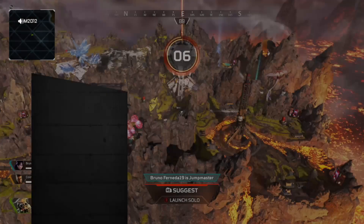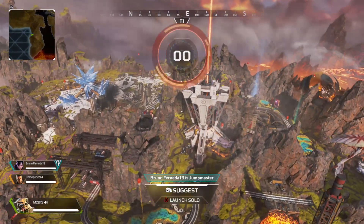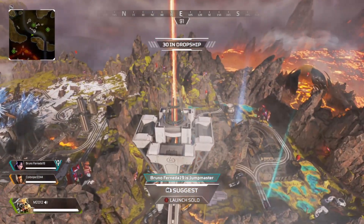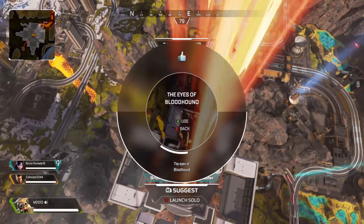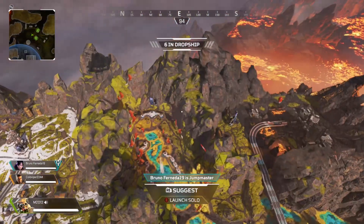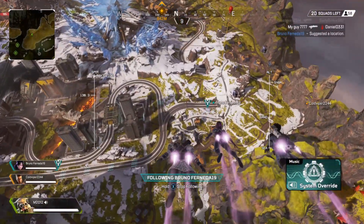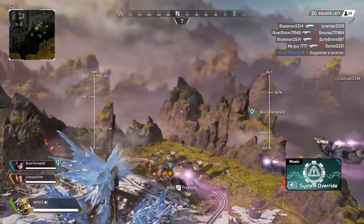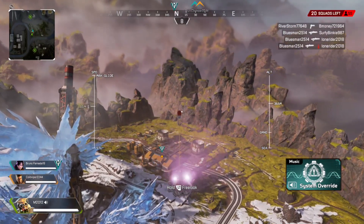So, Bloodhound — what the hell do you say this name in English? I don't know. We have some special abilities that we're going to learn today how to use. We're not Jump Master, so let's go wherever the guys want us to go. Just saying the eyes of Bloodhound — whatever the name is, I don't care. Hang on... hang on to the air. That's a dumb quote. Okay, I'm going to go there by myself because it's just me, myself, and I got that fire in my soul.